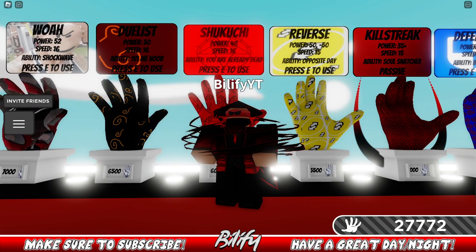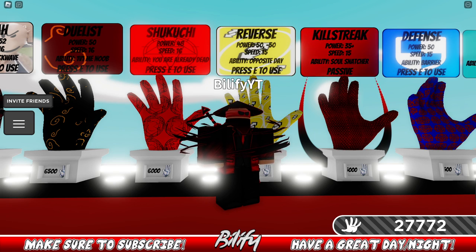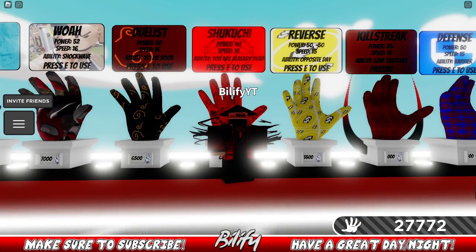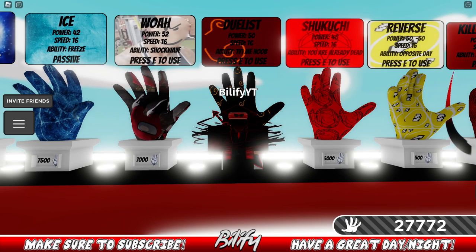Shikuchi — how do you counter it? Every single glove can be hit by Shikuchi, except maybe Ultra Instinct which has a chance to dodge. The sole best counter is Reverse — as soon as they grab you, you have plenty of time to pop your ability, and when they go to slap you, they get slapped instead. Reverse is 100% the best counter against Shikuchi. Other options include Table Flip, Track, any one-shot glove, or God's Hand's time stop. After the ability, Shikuchi is just a regular glove, so Ghost works fine — it just throws you into an arena.